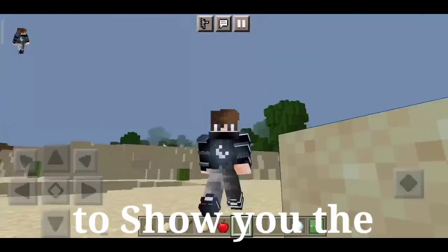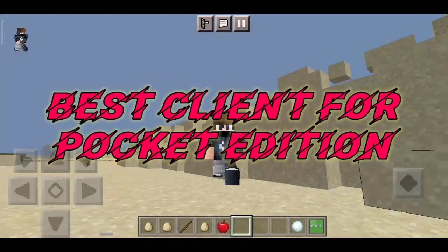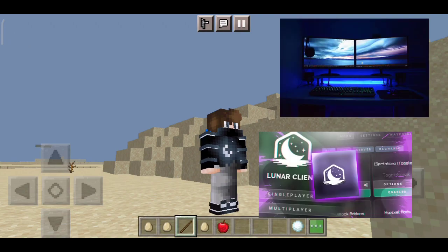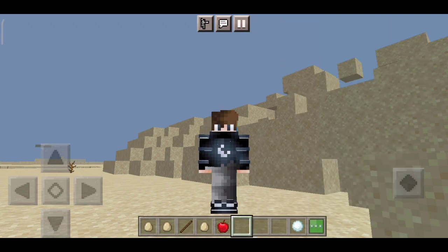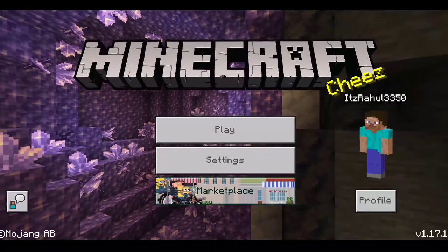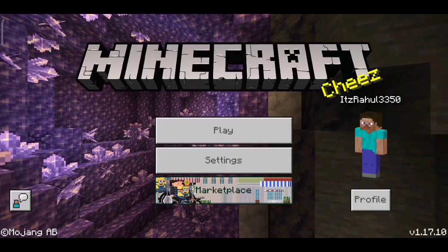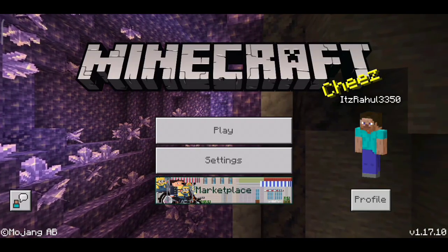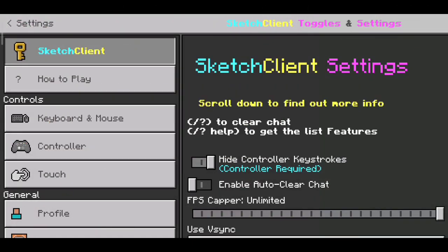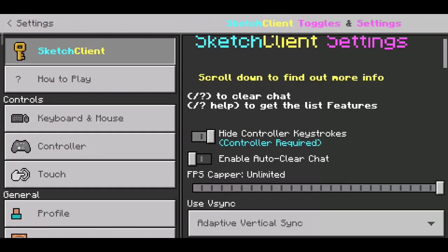What is up guys, today in this video I'm going to show you the best client for Pocket Edition. You guys are probably thinking clients are only available for Minecraft Java Edition, but now it's also available for Pocket Edition. If you want to know the best client for Pocket Edition, watch this video. First, I was going to say Cheese Client — I'm kidding — it's actually Sketch Client. Here you can see the best client for Pocket Edition and Bedrock Edition.